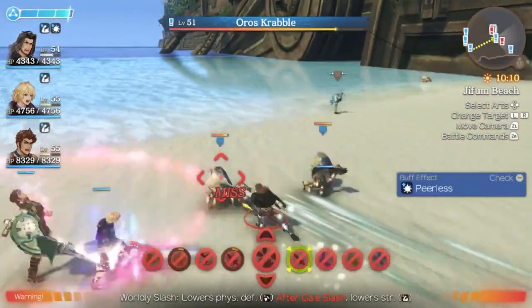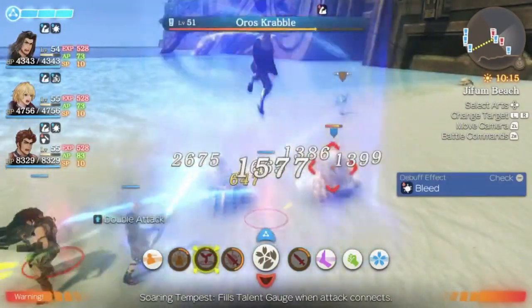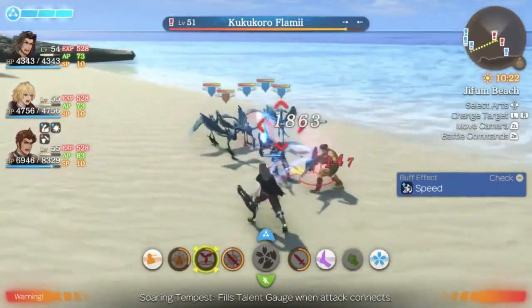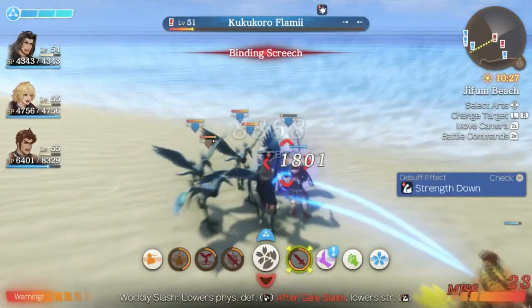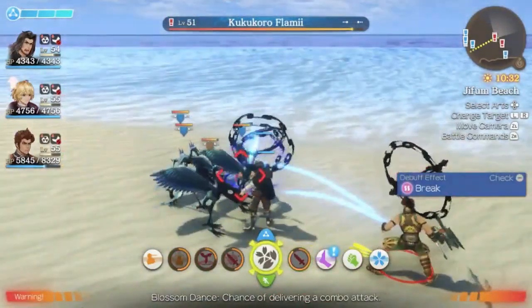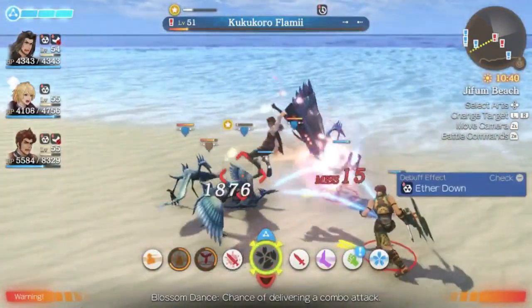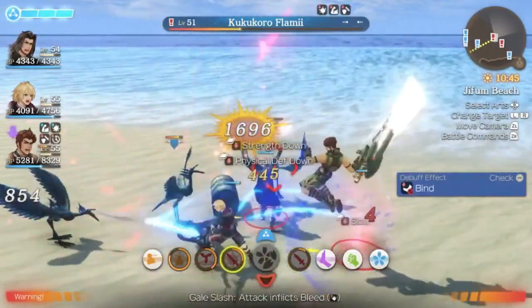Xenoblade is an open world JRPG at its most basic level. You control a character and can interact with enemies in the field and start battles by engaging with them. By being near an enemy you will automatically attack, even while moving. Each character will get up to 8 normal arts and a talent art visible at the bottom of the screen. Normal arts all have a timed cooldown, and the talent art can be refreshed by auto attacking. The goal is to time your arts correctly while positioning yourself smartly for bonus effects.